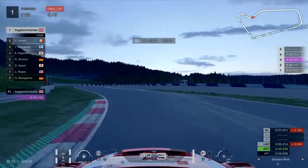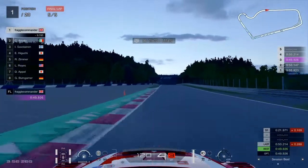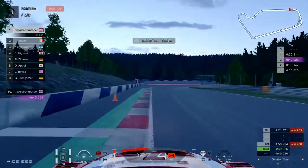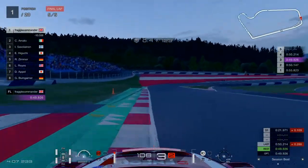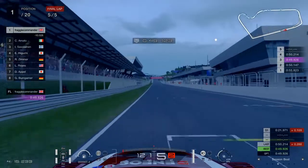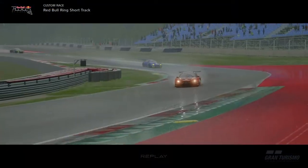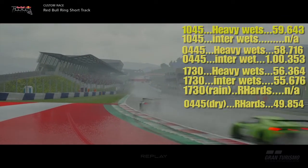For lap time comparison, I did a race in dry conditions on racing hards at the 04:45 time setting, just to give us scope as to how much slower wet conditions are compared to dry. Our best lap there is a 49.9 with an optimal of 49.8 — that's five to six seconds quicker than anything we managed in any wet conditions, showing the significant impact of wet weather on car speed.